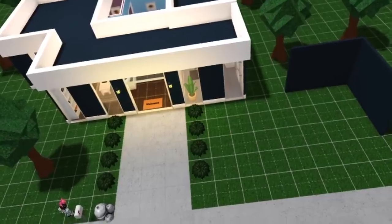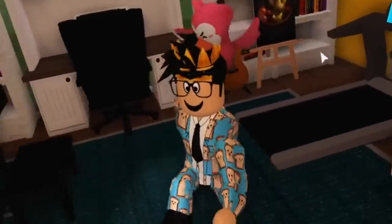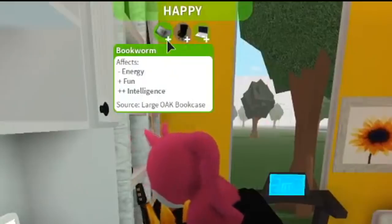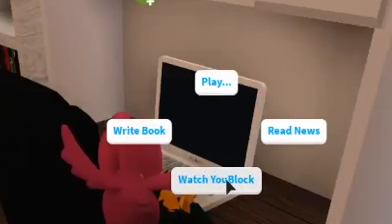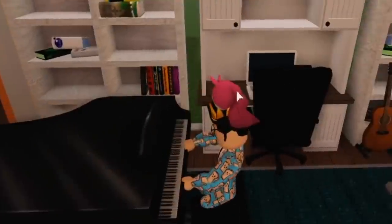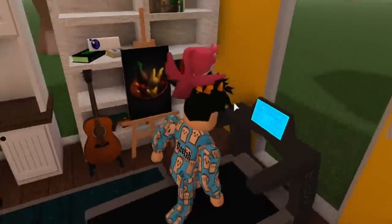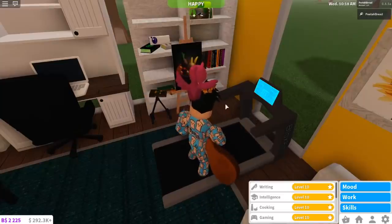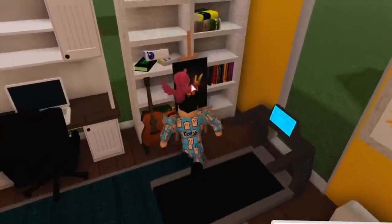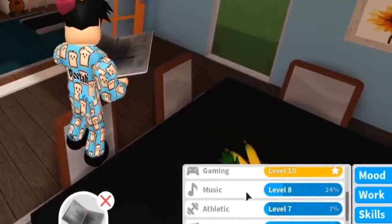Helpful tip number four: did you know you can level up two skills at once? This doesn't work with all skills but for some it does. With this computer you can write a book to get your writing skill up, and you can also read the book to level up intelligence and writing simultaneously. You can do the same thing while playing games — level up your gaming skill and read a book. You can also level up instruments and intelligence at the same time, or run on a treadmill and read a book for athletic plus intelligence. You can even read a book while playing guitar, or paint while reading. Cooking and gardening require your full attention though.